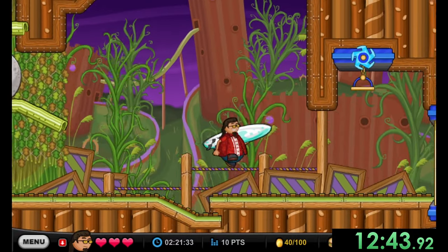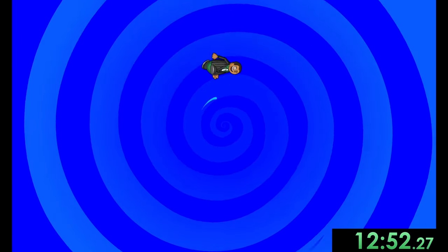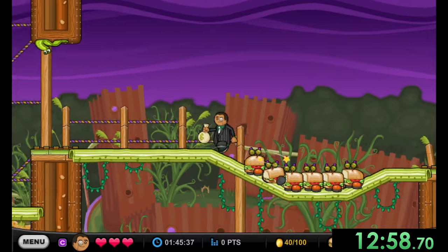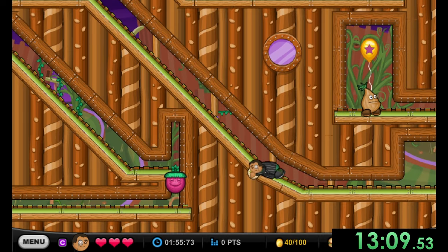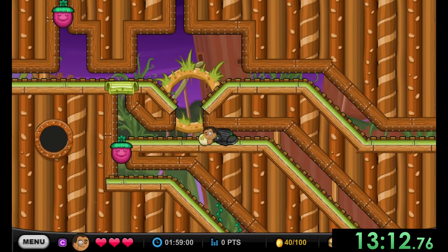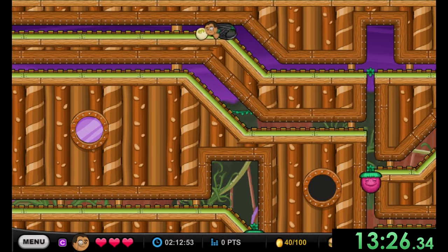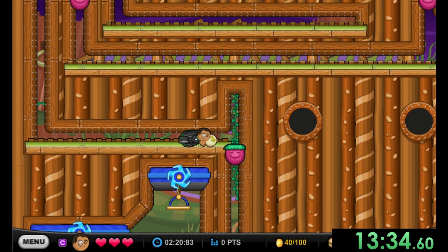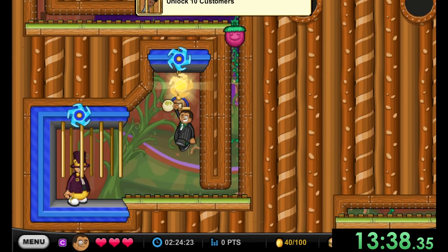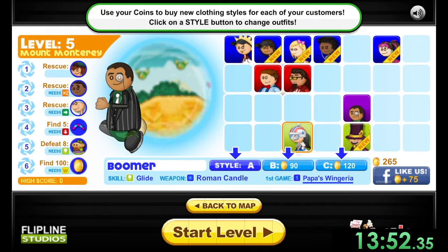We save a character who is one of the weirdest in the game — he's so short he doesn't fit his picture and carries a bag of money. His special ability is crawling, since apparently no one else can crawl. He gives us a very quick rescue — the next person is literally right nearby. We won't be using Fudini at all, but we're going back to Boomer for more platforming challenges.